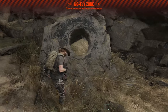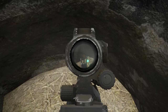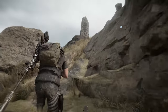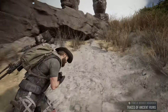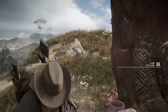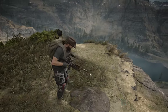Heading over here and heading west — that looks promising. There might be some ancient ruins here. Looking up — these are the traces of ancient ruins. Grabbing my skill credits. That looks to be it. There's my tree that I can plant — I'll go ahead and plant it.